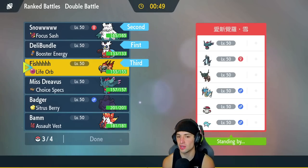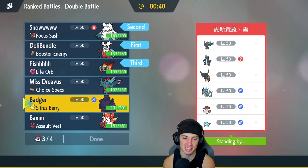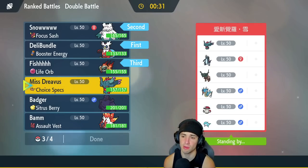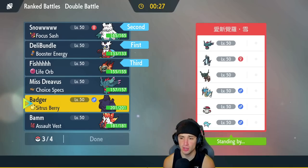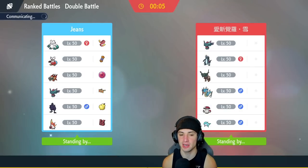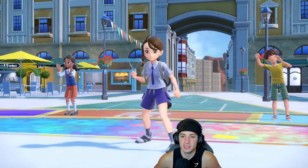I'm thinking Chi-Yu alongside the Snow combo, and for the back end debating Corviknight or Fluttermane. Fluttermane is just so good with Choice Specs, but I like Corviknight as a solid back-end option here too. After some deliberation, I'll go with Corviknight in the back. Let's see who our opponent leads — it's Amoonguss and Ting Lu. Perfect: this is just an Aurora Veil setup turn.